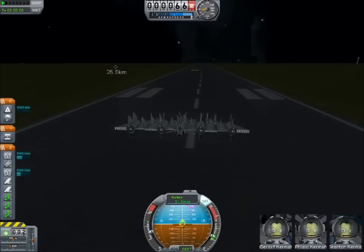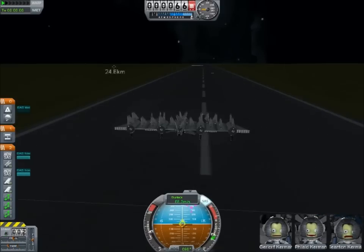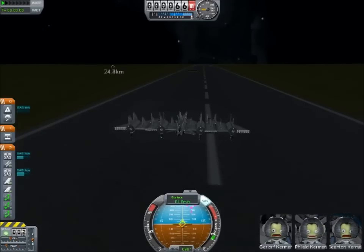30, 40 — I'm really surprised how fast this gets on the runway, as long as the SAS module stays on and we don't veer off course. Really fast — 100 meters per second, thanks to just wings.